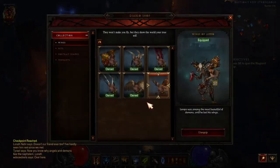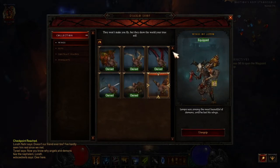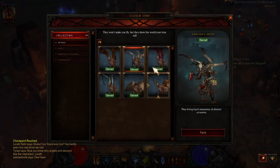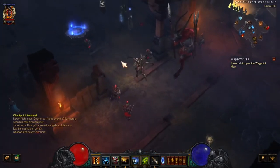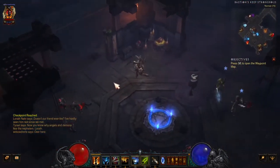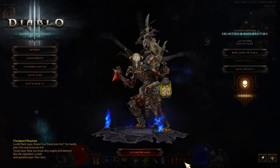You can actually get these wings in the new season that's coming. They're old wings, they've been around for quite a while. I believe I got these in season 9 or something like that — it's been a while. But you will also get these in season 20 when it starts. You get the wings to go with the armor, which looks pretty neat.